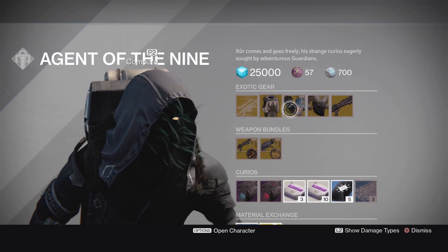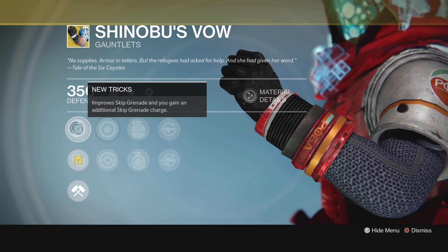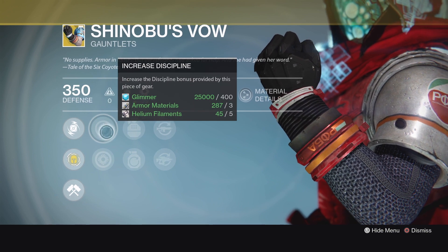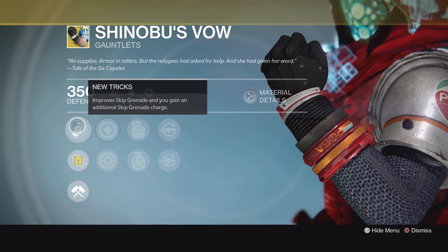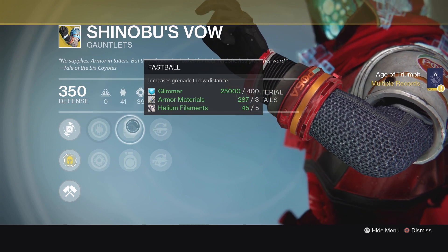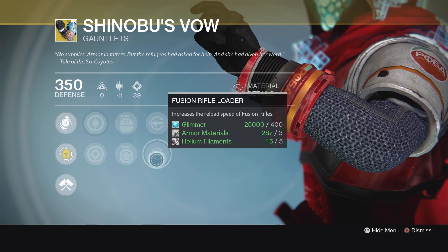Next up, for the Hunters, we've got Shinobu's Vow. The main perk here is Nutrix — it improves Skip Grenade, and you gain an additional Skip Grenade charge. It was nerfed not too long ago, but not enough in my opinion. Skip Grenades are everywhere, Shinobu's Vow is everywhere, and it's going to be even more common because this week it comes with a super good 98% roll in Discipline and Strength. Expect to see even more of these in Trials this weekend. It's a very good Exotic — if you don't have it on your Blade Dancer, you definitely want it. It's got Fastball, increased grenade throw distance, Momentum Transfer, and bonus melee energy on grenade hits. We've got Auto Rifle Loader and Fusion Rifle Loader.